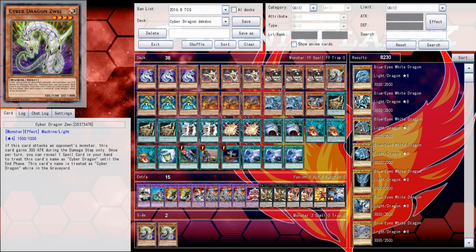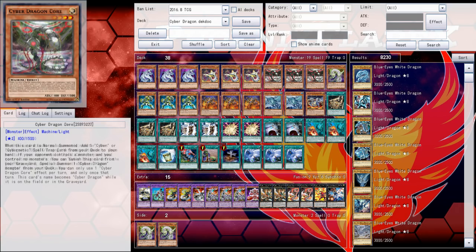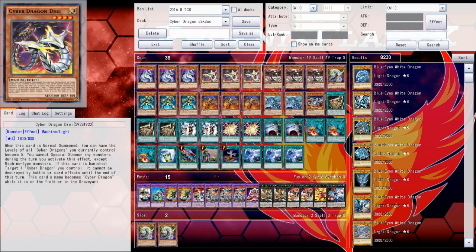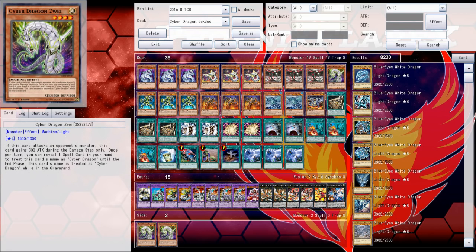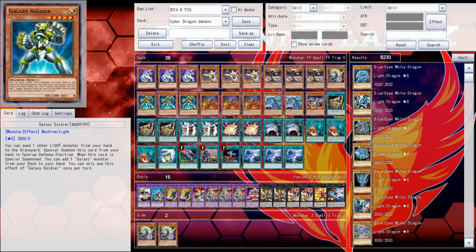Zwei has always been sent to the graveyard off of Rampage Dragon's effect, or used to fuse for Rampage Dragon. I usually send it from deck to graveyard just to be machines for its double attacking gain. The Cyber Dragon lineup having ten of them seems very nice and solid. If Toon Cyber Dragon was a bit better, or if we had a better surrogate for Zwei, that would probably be in its place as a three-of. The name issue is not really that big of a factor in terms of keeping the names high.